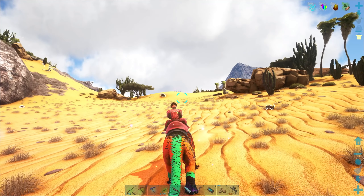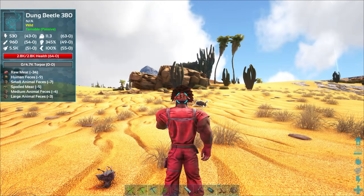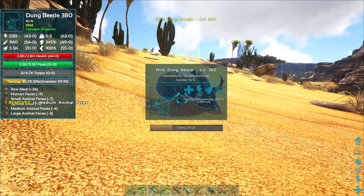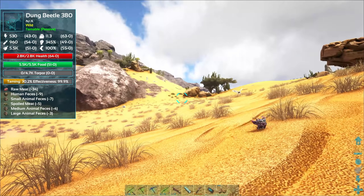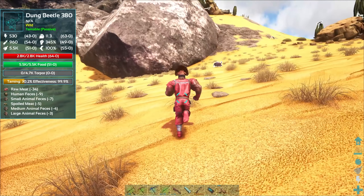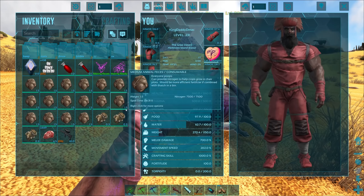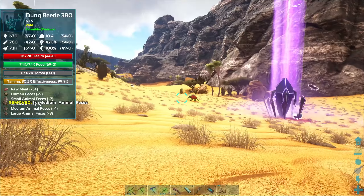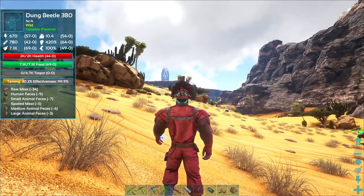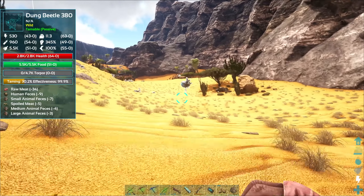We are back — let's try our luck at a dung beetle! Let's put the poo in the last slot. Come here, bro — wait until hungry. There's another dung beetle over here, might as well feed him too. This might take a hot second. It doesn't auto-load — so annoying. That one's done, passive taming is so slow.